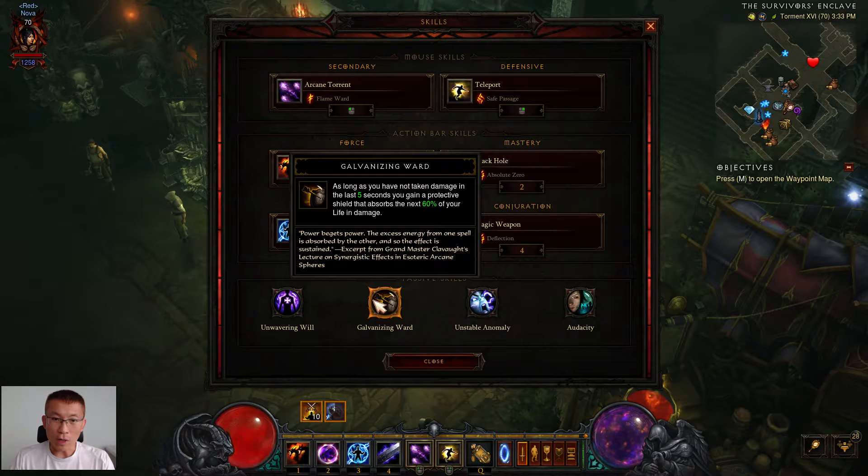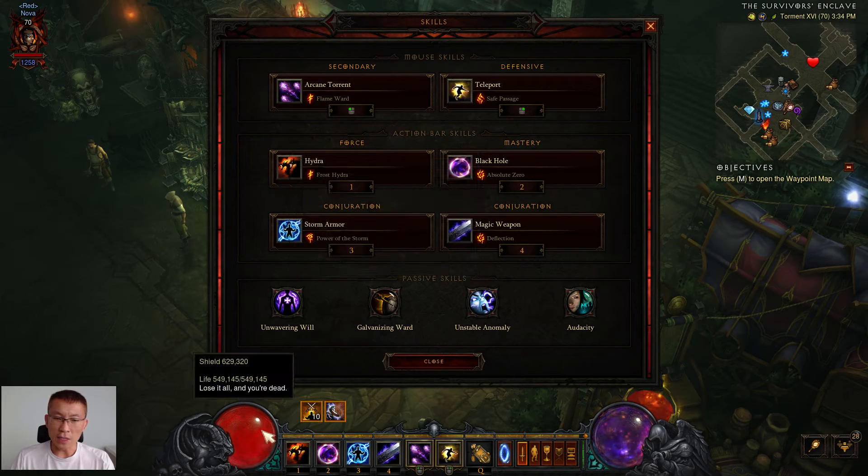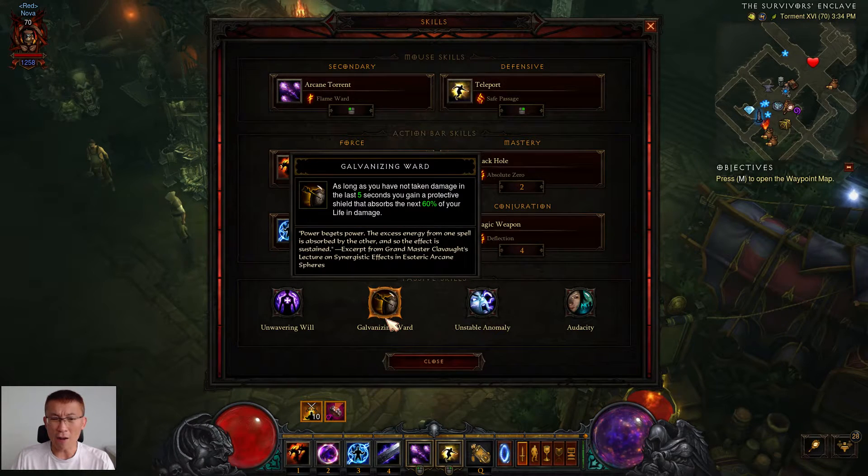Another passive: as long as you haven't taken damage in the last 5 seconds, you gain a protective shield that absorbs the next 60% of your life in damage. It's good to have extra shields. When you attack you get a shield; when you stand still you get a shield — quite a fair bit of shield overall. As you can see in the video, you seldom take damage, though when you do it can be a big hit because of the necklace I use, but you very seldom see anything happen to your life.